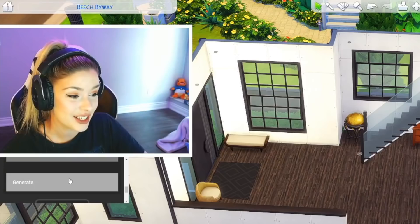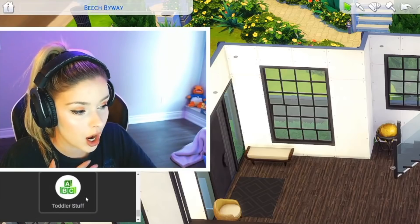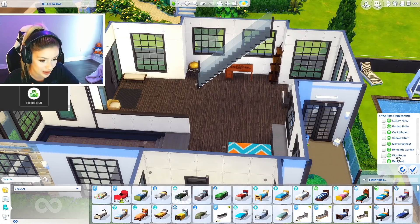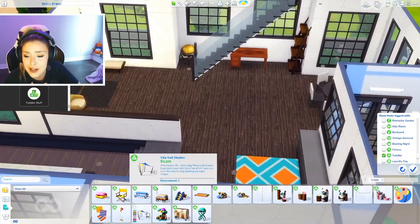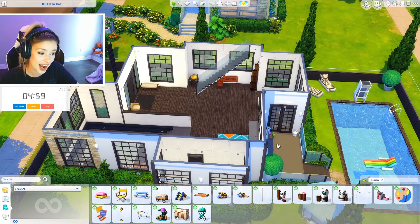Reset, next. Should I go up to 10? This is number four. My heart is beating so fast. What is this? Toddler Stuff — are you kidding me? I guess we're going to have to make a kid's room. I have nothing for this pack. What am I supposed to do with this? Okay, start the timer.